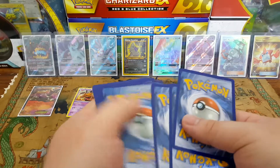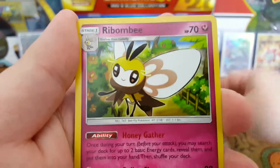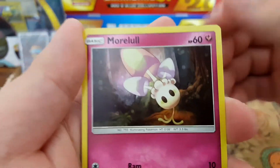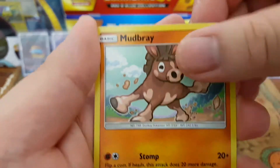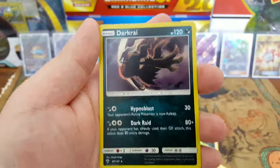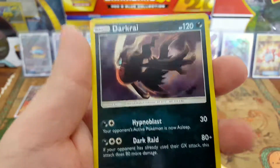One, two, three, four. Leaf Energy, Wishiwashi, Wishful Baton, Morelull, Duskull with a dab, Oddish, Tynamo, Mudbray — Crabrawler as the reverse — and the rare is... oh shit, it's a hollow Darkrai! I'll take that, hell yeah!